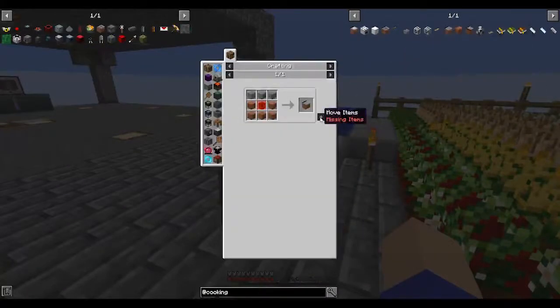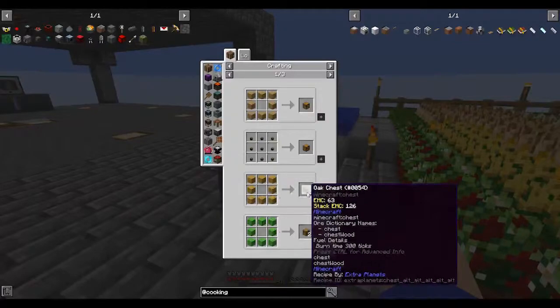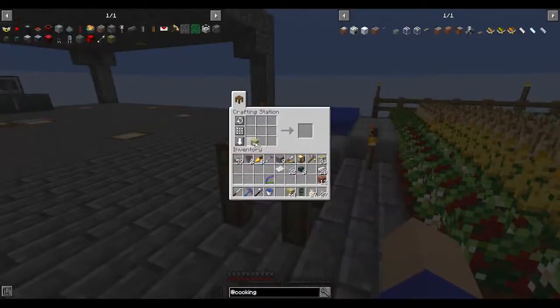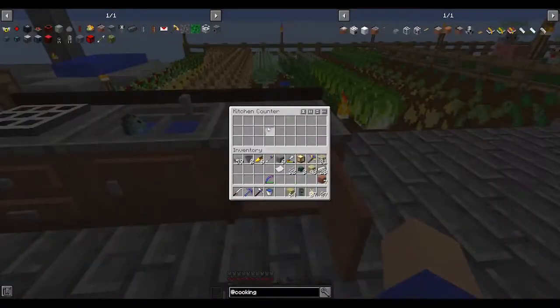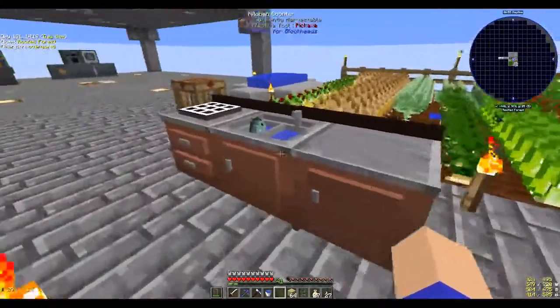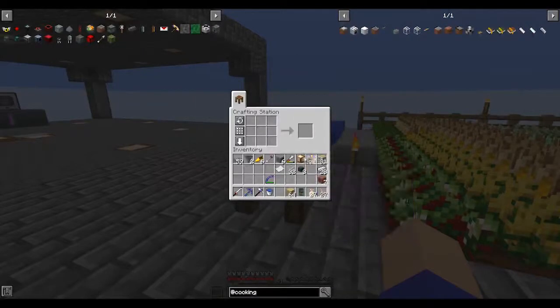Why does that create two? Whatever that Kepler plank is. Kitchen cabinet - stores ingredients for a recipe, can be placed on a wall above kitchen blocks. So let's make another - I have a feeling we're going to be needing a lot of these. Let's grab one of these - it's probably a little too close.